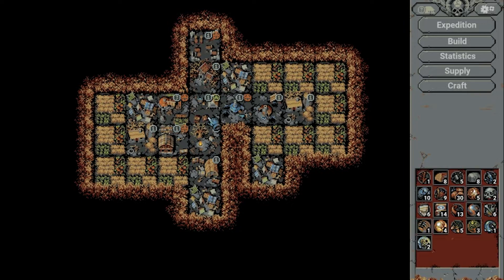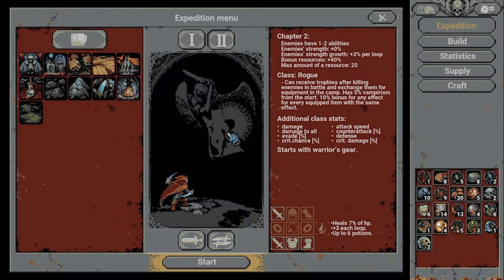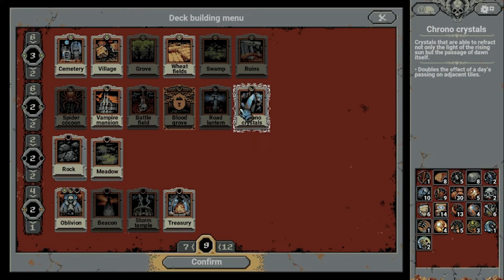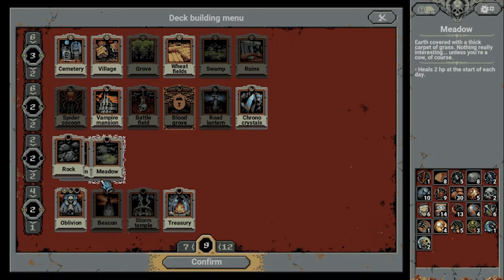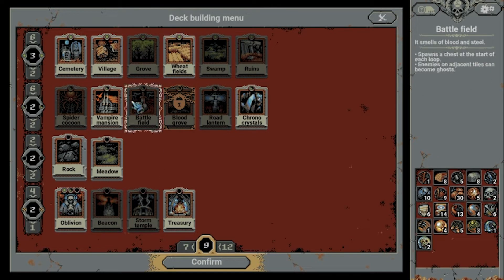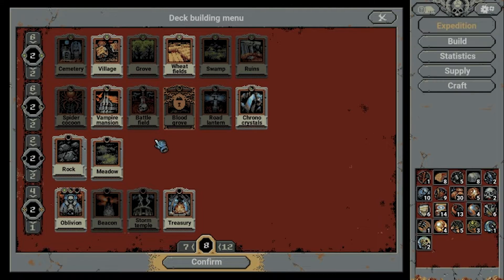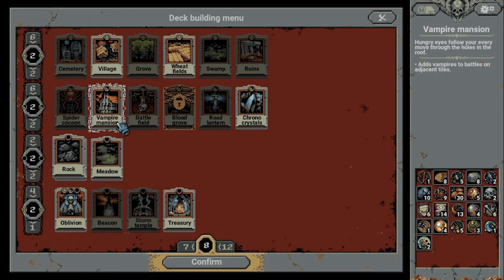I don't think that strategy as a whole is too bad. We just need to have those villages up with the Vampire Mansions a lot earlier. Let me see if we go on another expedition. We could do without the Battlefield card since that's just resources we gain — we can try to get those through other means. These are the bare bones cards I really need.